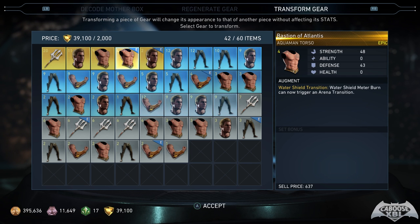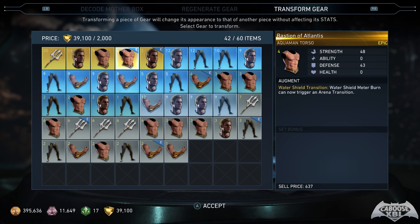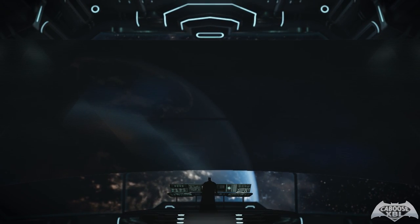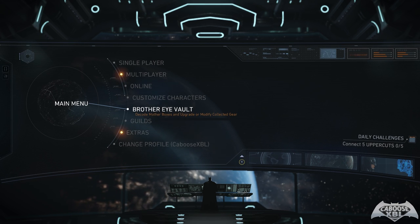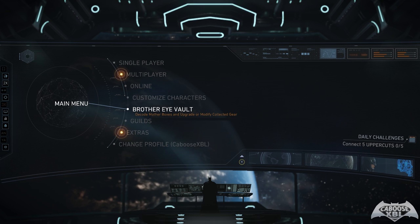That's it — that is the full breakdown of all the currency in Injustice 2 and what you can do with it: credits, guild credits, regen tokens, and the big one, source crystals. Hopefully this video was helpful. If it was, a like on the video would be much appreciated. I'm CabooseXBL — click on screen for more videos, click my logo to subscribe, and follow me on Instagram, Twitter, and Facebook. Drop a like if you enjoyed, leave a comment if you have an opinion, and subscribe if you're new. See you guys later.